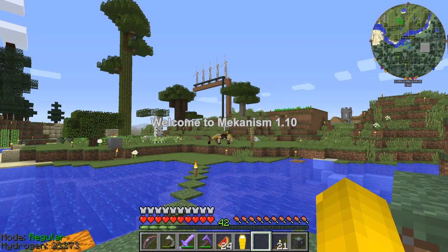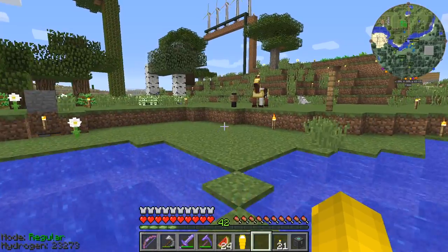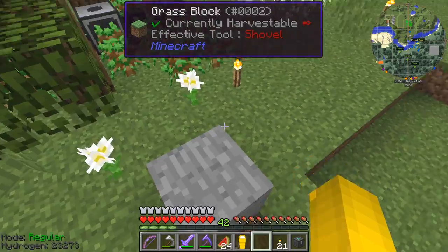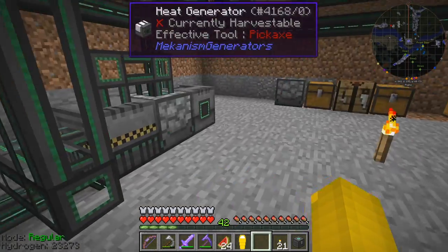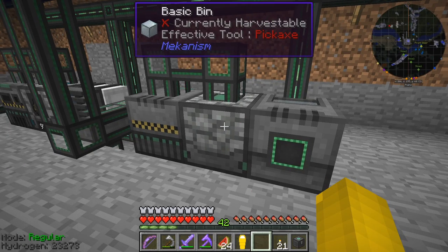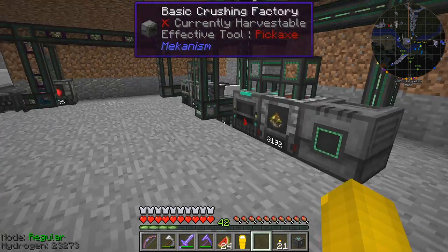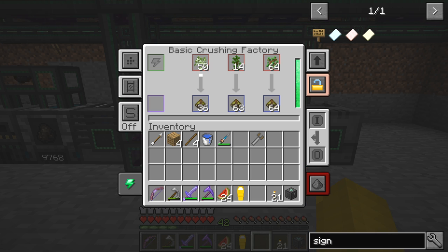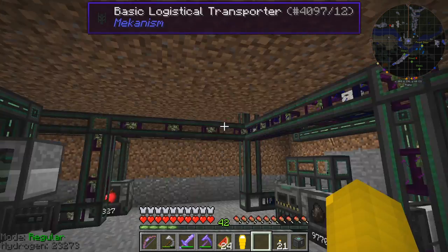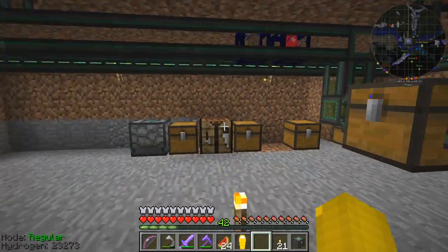Hello everybody and welcome once again to Mechanism 110. At the end of the last episode I was having problems with the tree farm and I figured it out - it was relatively straightforward. I didn't have enough storage capacity. I upgraded these bins here; this is now an elite bin, and this one is also an advanced bin. I'll make another one of those advanced bins later on.